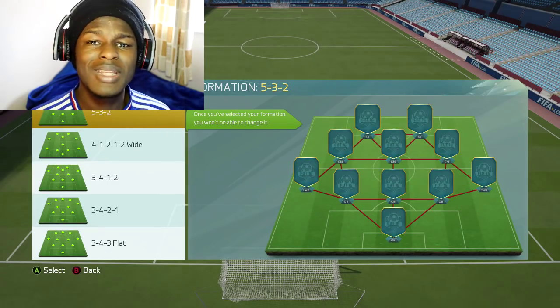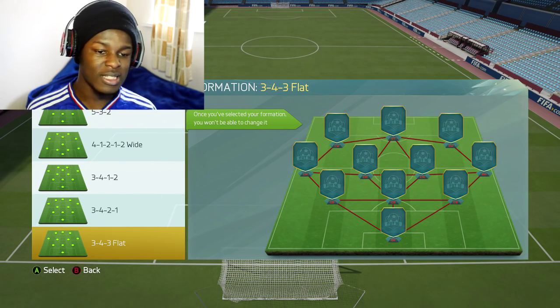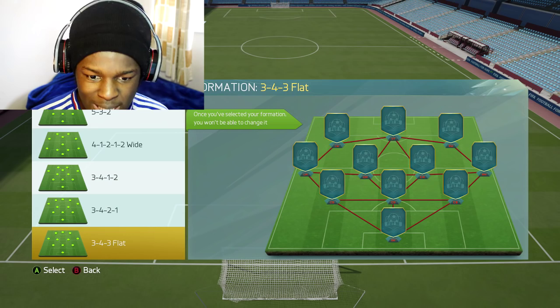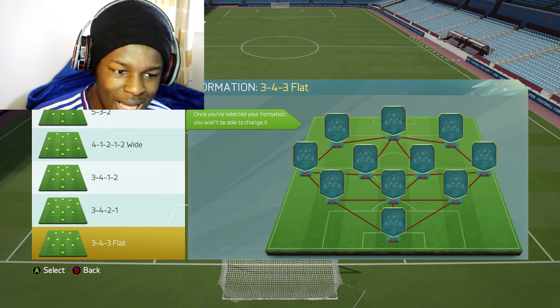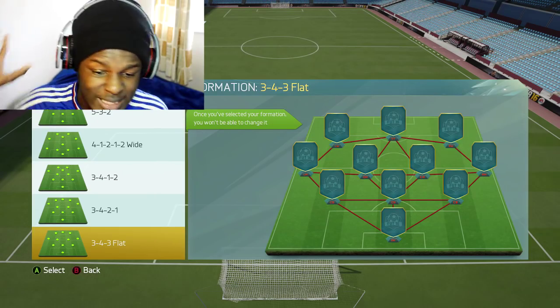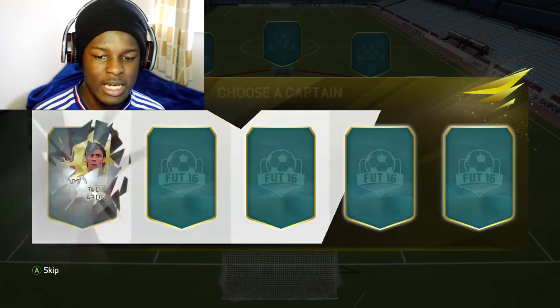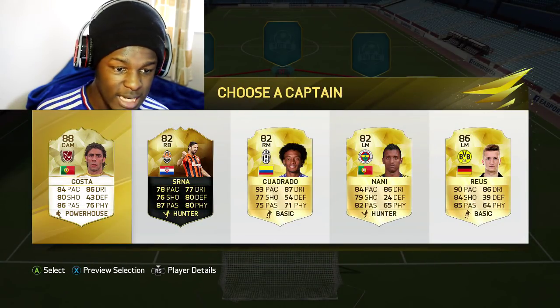Jumping onto the next foot draft now. These are the formations we're being given — the 3-4-3 flat which always seems to be the best when going for higher rated teams. I think I'm gonna go with the 3-4-3 flat for this one. In this foot draft I'm gonna be trying to create the fastest draft with 100 chemistry, or as close to 100 chemistry as I can get, trying to link up players whilst also getting the pace up.